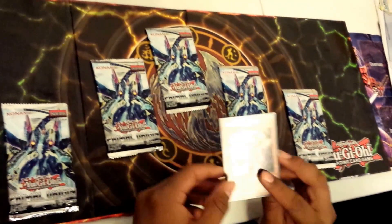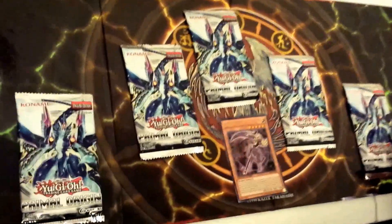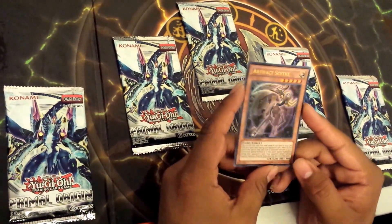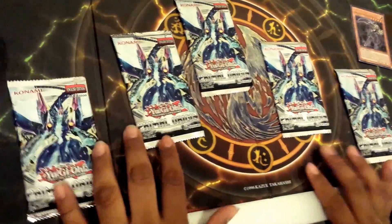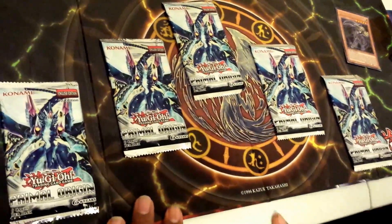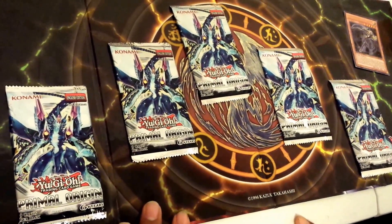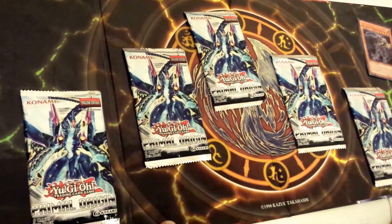What's up YouTube? Today we went to our local and we got the sneak peek. You get the Artifact Scythe promo card and you get 5 Primal Origin packs. This set is really good because it comes back with the Gladiator Beast support and more Ghost Trick support. It's just a good pack, so let's get to opening them.